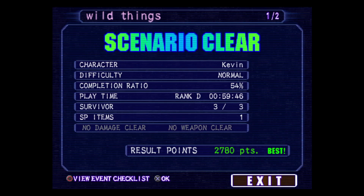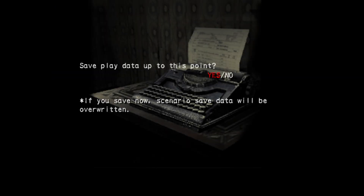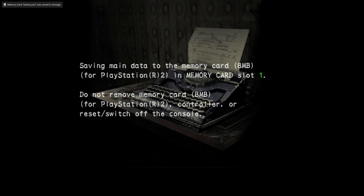Alright, that was scenario one completed. I think next the scenario is the subway. We got a D rating — I'm not surprised, but look at those points. That was like an hour or some change. Let's look at the special menu real quick before I close out this episode.